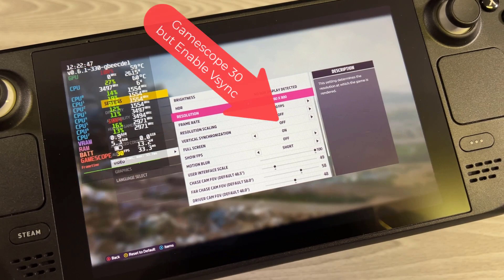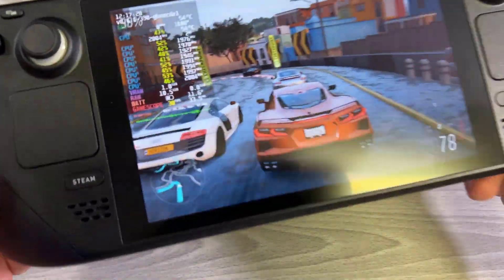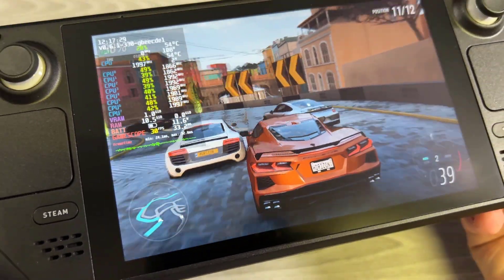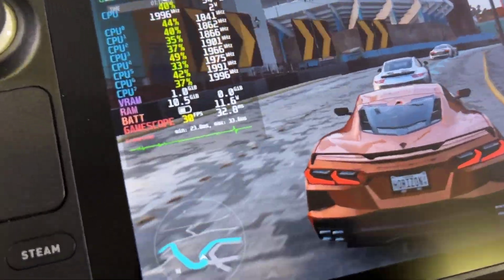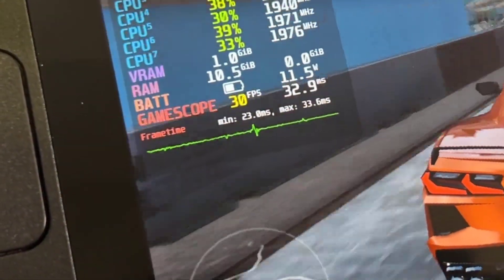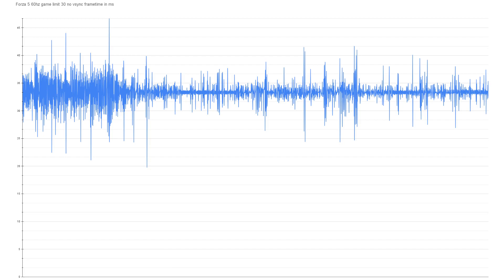We can have GameScope inform the game the screen is 30Hz and keep V-Sync on. Those are the three different ways we can run at 30Hz, and I re-ran the benchmark scene and exported the frame time data. Up first is GameScope at 60 but with frame limit 30. If you take a look at the small frame time graph here, it looks mostly even, but when we export this full scene, this is what it looks like. When I play with these settings, it's not too bad. The only downside is when you run with these settings, you will use more power generally than with GameScope forced to 30.